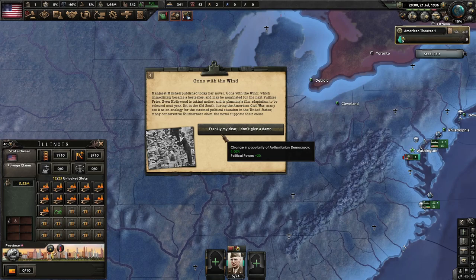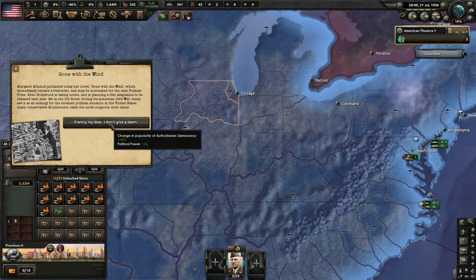Gone with the Wind, set in the Old South during the American Civil War, is seen by many as an analogy for the strained political situation in the U.S. Many conservative southerners claim the novel supports their cause. Frankly, my dear, I don't give a darn.